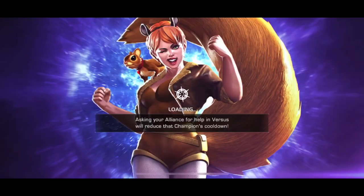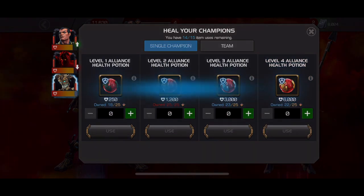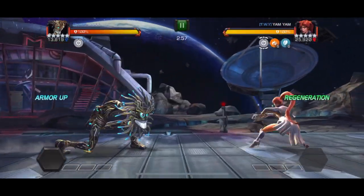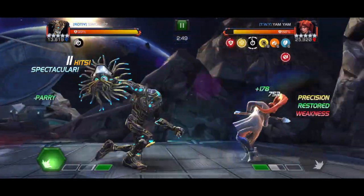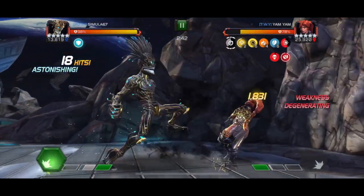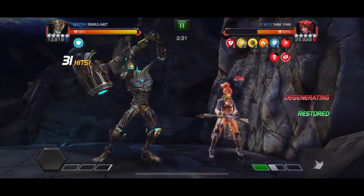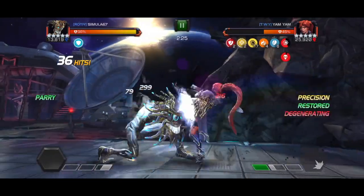Next up we have an Elsa Bloodstone, also on Buffet. I went back and forth on who to use here. You can bleed Elsa safely with a mutant, so Namor would have been an okay option. I ended up going with Warlock again because the heal blocking is so much easier with him. I don't think I've ever actually fought an Elsa in war before — this might be a first. Her special one is pretty easy to dodge. You definitely don't want to push her to her special two. I also cannot use my parry heavy trick with her, because if you bleed her with somebody who is not a mutant, she will apply a crazy degen to you.